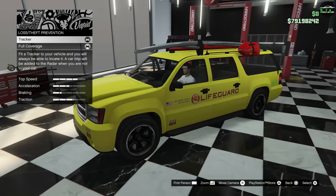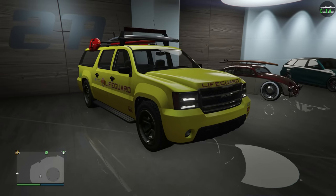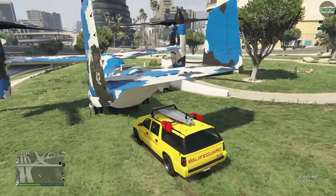The Lifeguard used to not be customizable. However, with the introduction of the Criminal Enterprises DLC, you can now customize it and some other vehicles like the Mariachi Tornado that were previously not customizable. You must own an MOC or Avenger in order to customize these specialty vehicles.